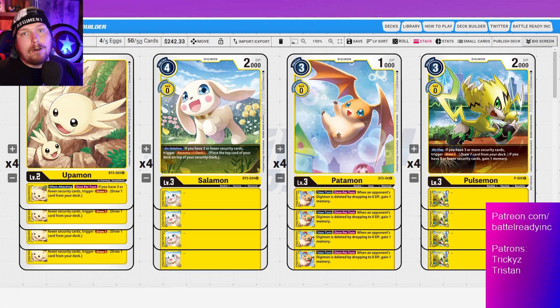Next up is the promo Pulsemon — the pre-release Pulsemon. I don't even want to begin to imagine what the price tag on this guy is going to be; he's only available as a promo. On play, if you have three or more security, draw one. That's pretty important. And if you have three or fewer security cards, gain one memory. So if you're right at three, you get both — the draw one and the memory back — making him essentially a play cost of two.